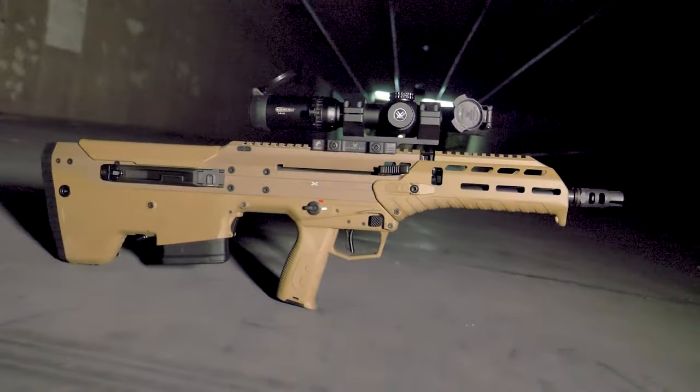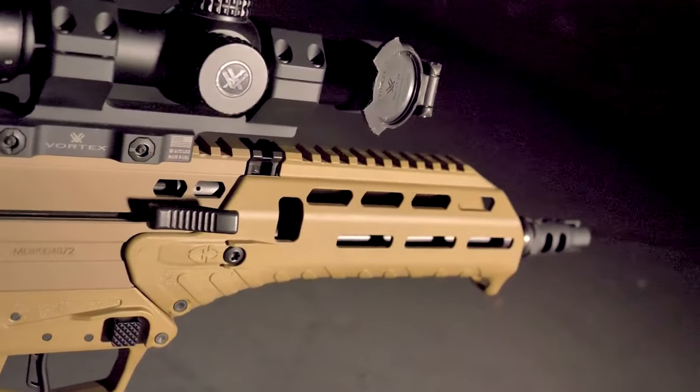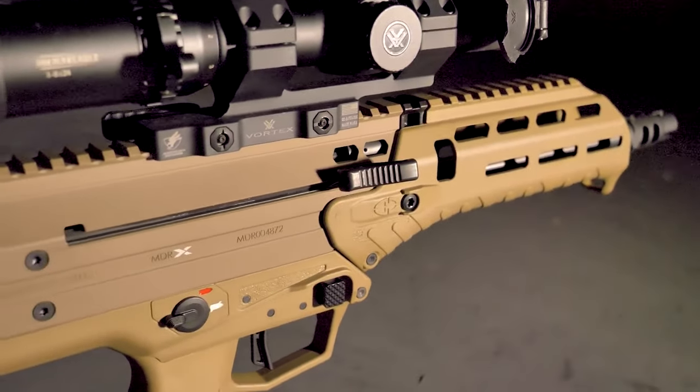In Escape from Tarkov we don't have the shoulder switch right now, which is a little bit sad because the MDR is ambidextrous — you can use it perfectly as a lefty, as I am, or as a right-handed shooter. One of the biggest features of the Desert Tech firearm systems is the very quick caliber and barrel length change, meaning you can change the barrel length and your caliber in under one minute easily.